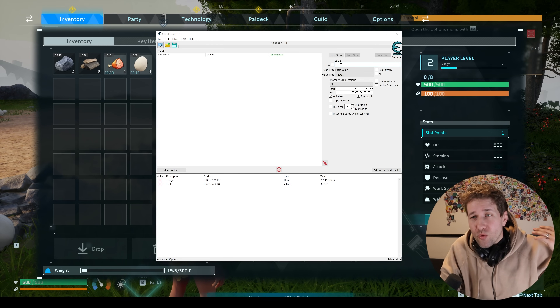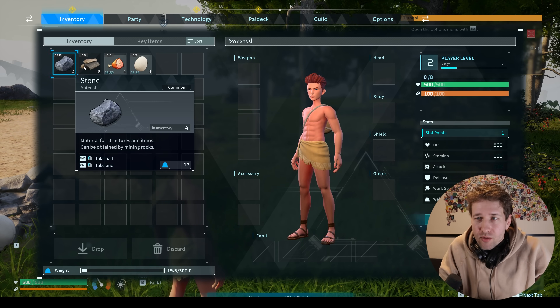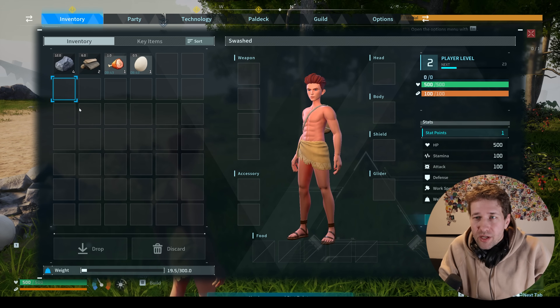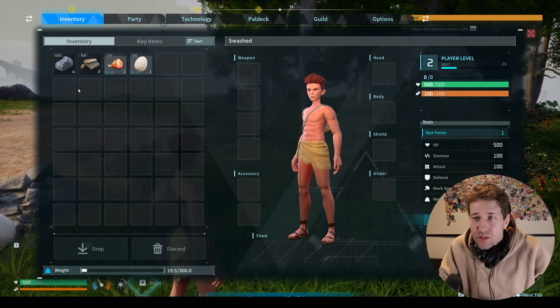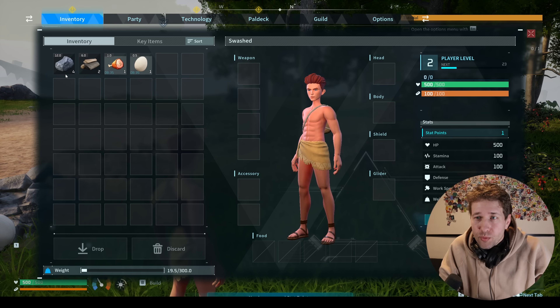Next, we're going to do a really easy item duplication cheat. The way this game handles items and inventory is that it stores the item count in each item slot. All we have to do is cheat for one item slot and then we can drop any item into that slot and it's going to duplicate it.